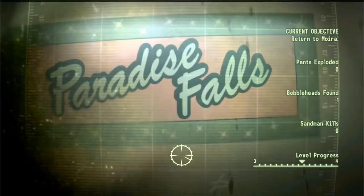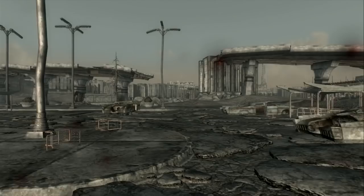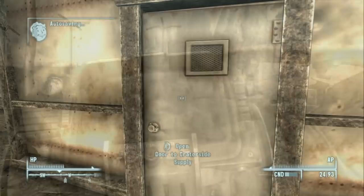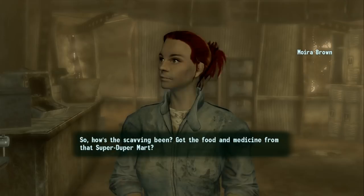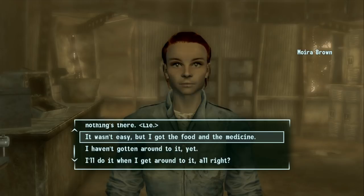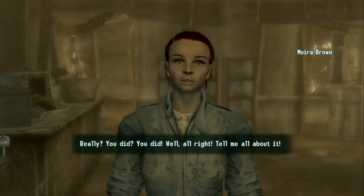Fast travel brings us back to Megaton. We head into Craterside Supply to finish up the first chapter of the Wasteland Survival Guide quest. We tell Moira we got food and medicine from the Super Duper Mart. She's impressed and asks about the experience.